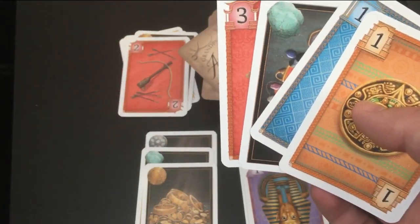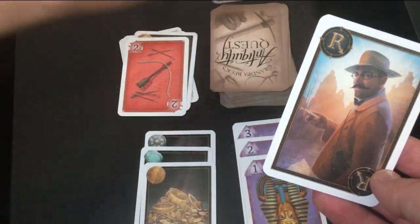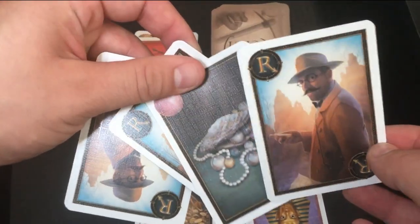One quick note about character cards — when you use Nigel's card, you draw three cards from the top of the deck. Look at how many cards you get to own — pretty great.